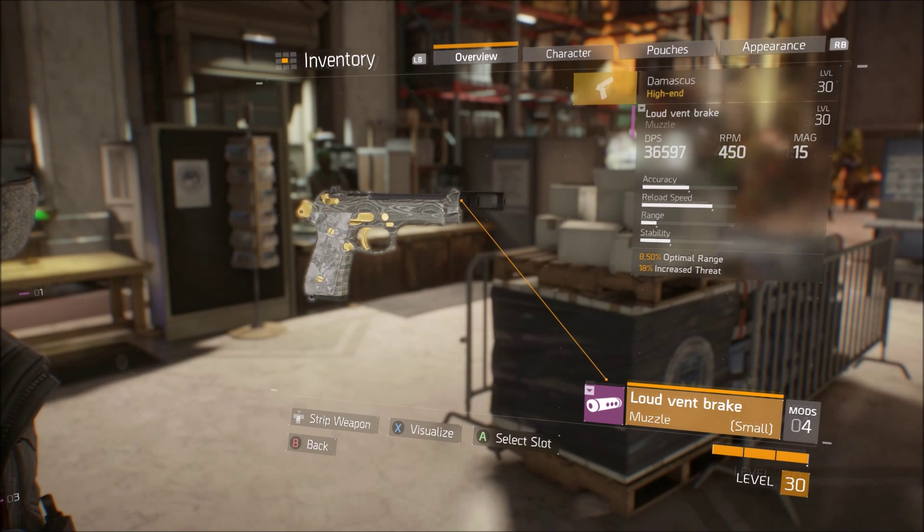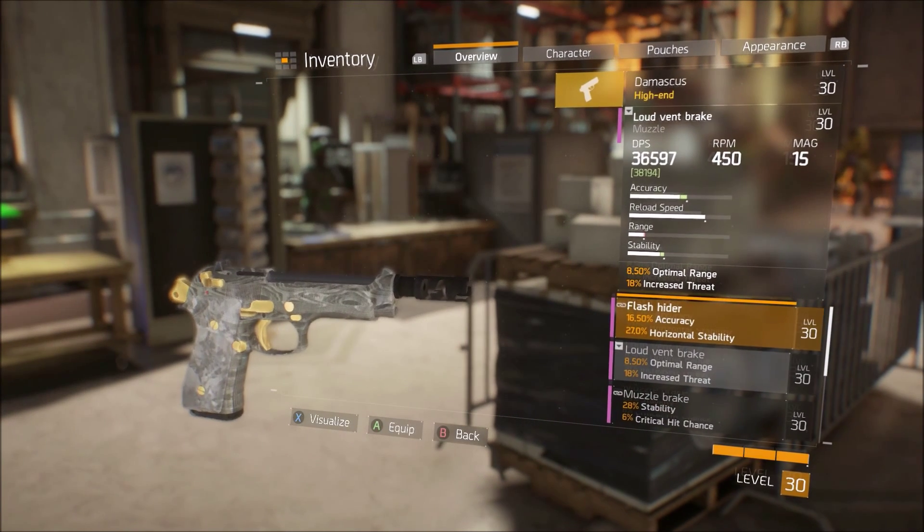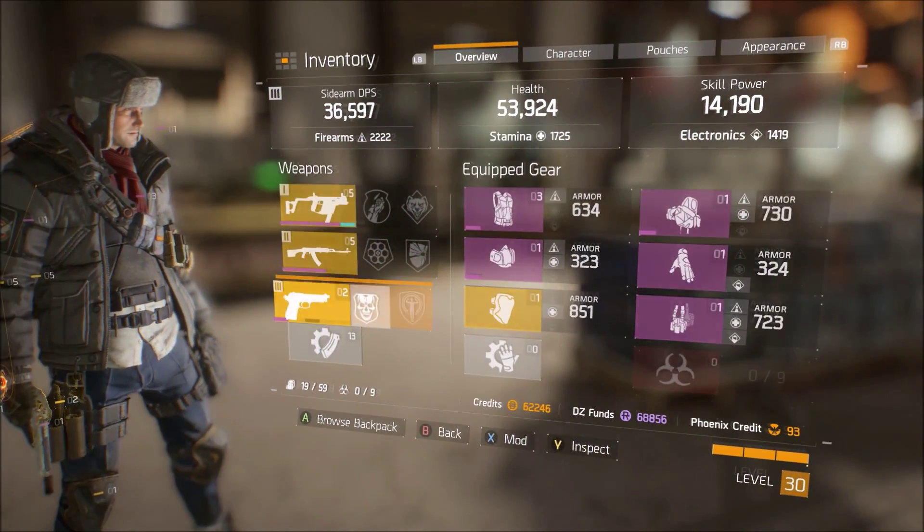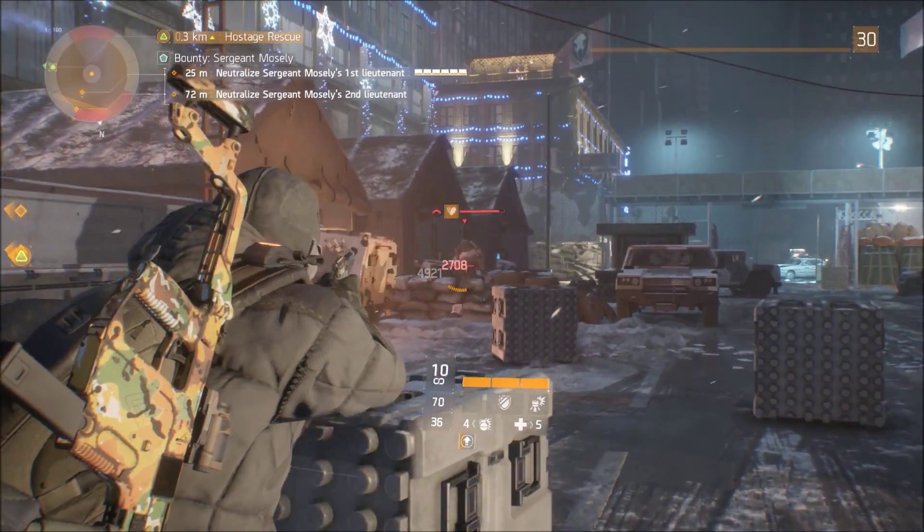The only thing you can mod on the Damascus is the muzzle — you can't mod anything else. You can only put barrel attachments on; you can't put mag attachments, under barrel, sight, none of that, not even a camo or a skin. What I recommend is something that increases the range, because with a pistol you definitely want more range as most sidearms are close-range oriented. The Damascus already has pretty good stability, so you don't really need to waste the attachment slot on that.